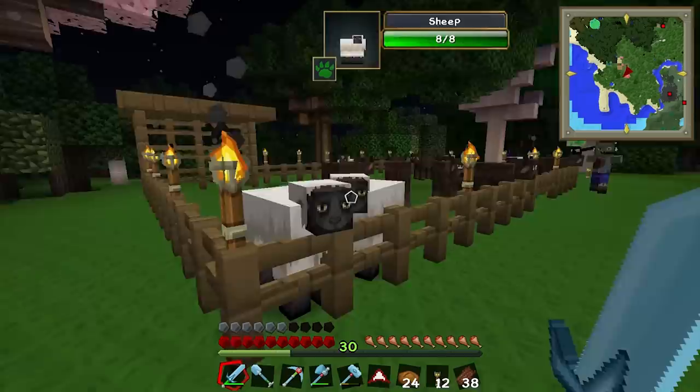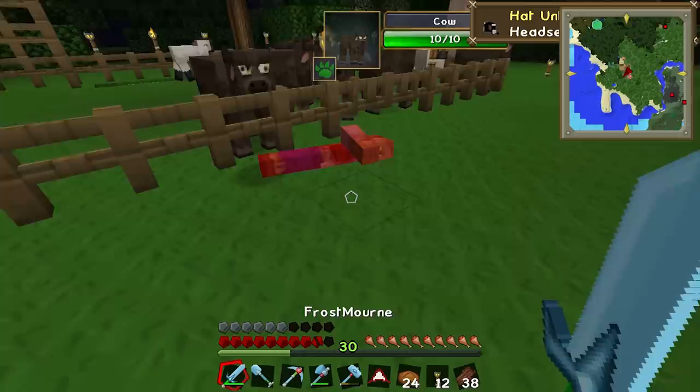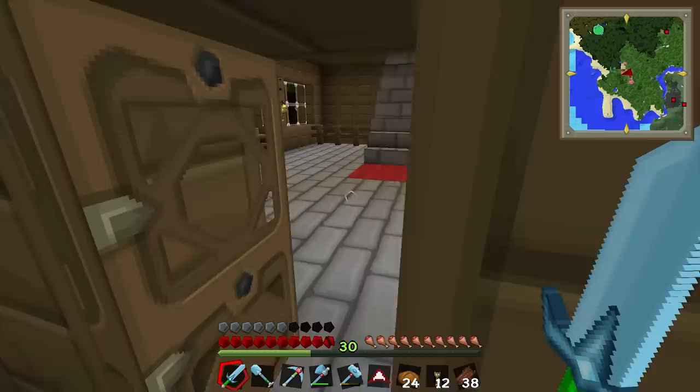So the cows and the sheep have a nice little bit of shade. He's got a headset on — it's Sips! I've killed Sips. Walk away, walk away, walk away.